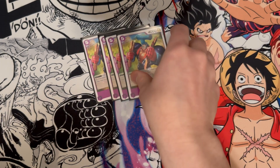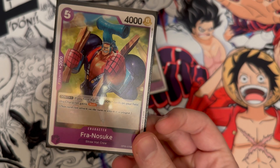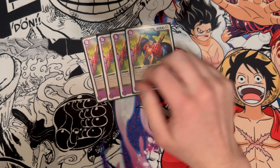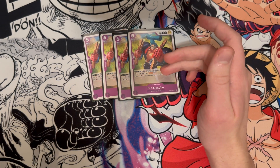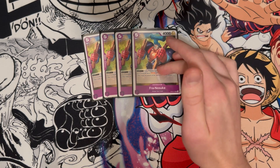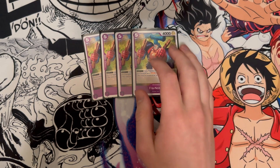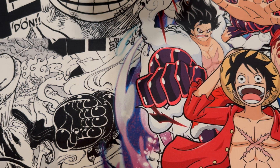We have four Frenoskes — a five cost 4k with a 2k counter. Dawn one: if you have eight or more Dawn cards on the field, this character gains Rush. This card is valuable outside of its counter. A lot of the 2k counters here besides Ulti I really don't play, but it is nice to have 2k counters that are useful for their effects instead of just having them for counters. So X-Drake and Ulti are solid choices — if you're looking for 2ks for this deck and trying to figure out which ones are better, I think those are really solid.